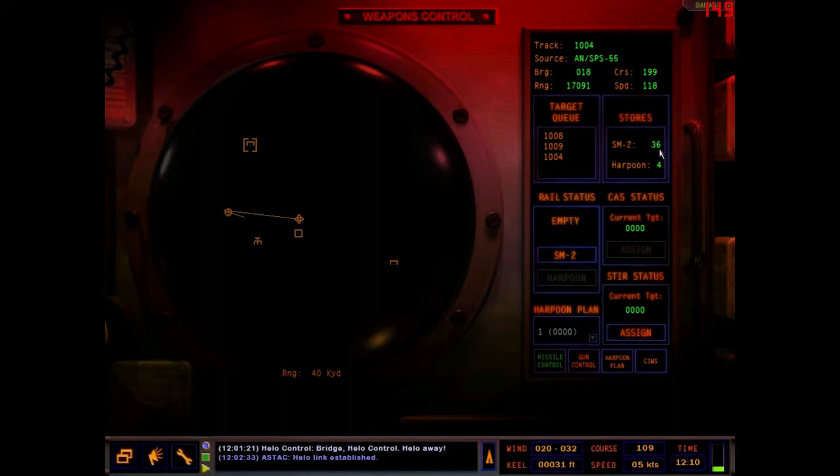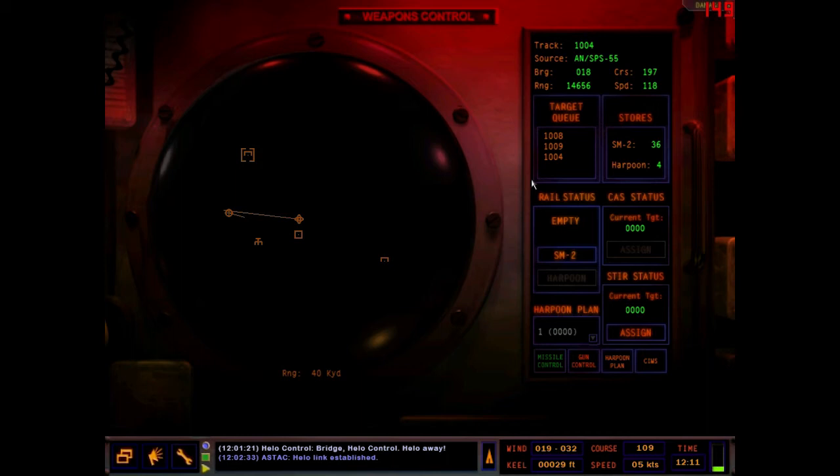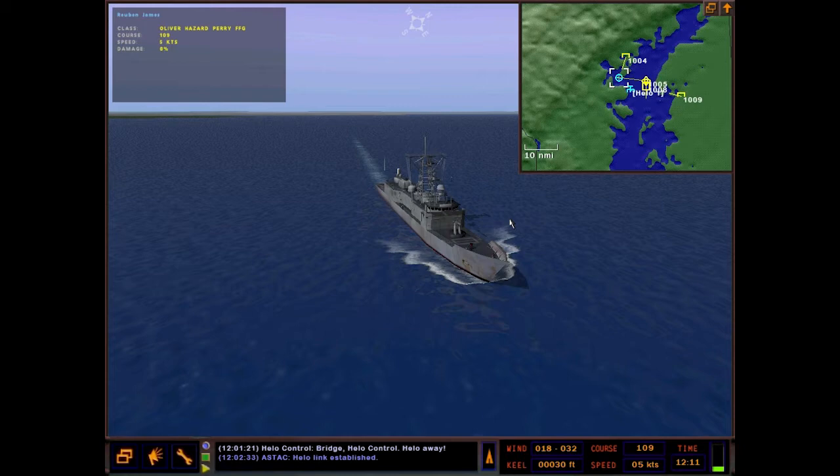Here are our stores — SM-2, the surface-to-air missile. The missile itself has a range of 80 nautical miles, but our tracking radar can't go further than 25 to 30 nautical miles. So you can't really engage a target past 25 or 30 nautical miles working by yourself. Harpoons don't have that same problem because they have their own radar seeker heads — they're fire-and-forget basically. The SM-2s have to be guided in by our surface radar.